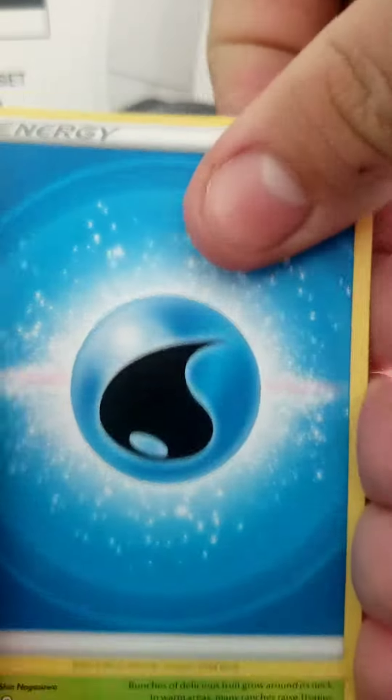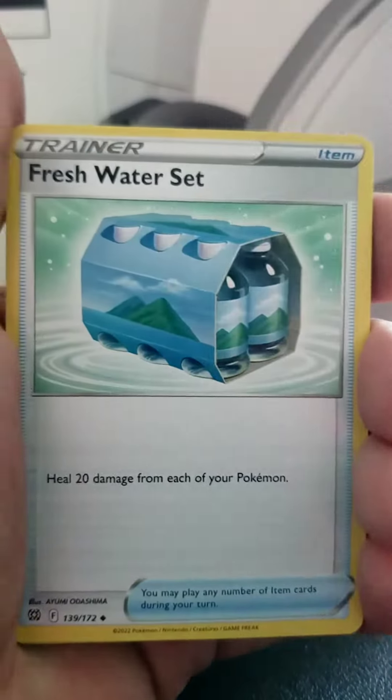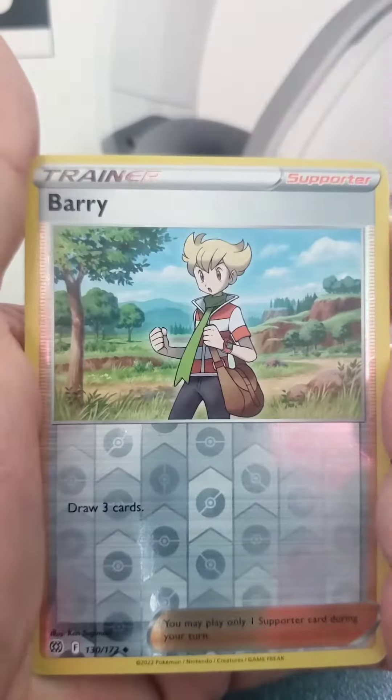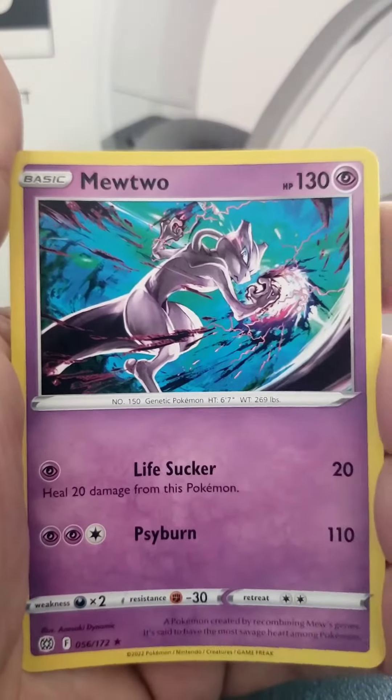So we start off water energy, Tropius, Claydol, Freshwater set Sulk, Terubi, Riolu, Starling, Spiritomb, Berry.